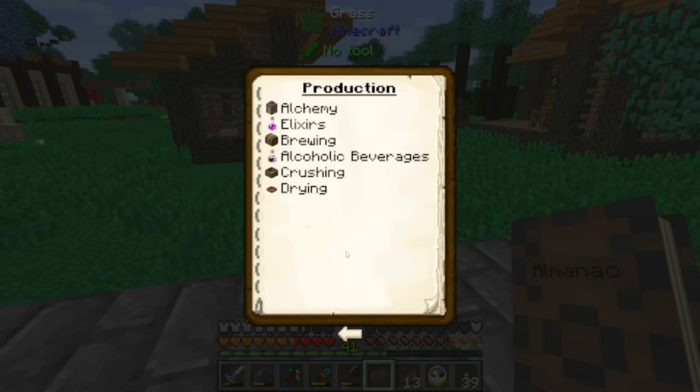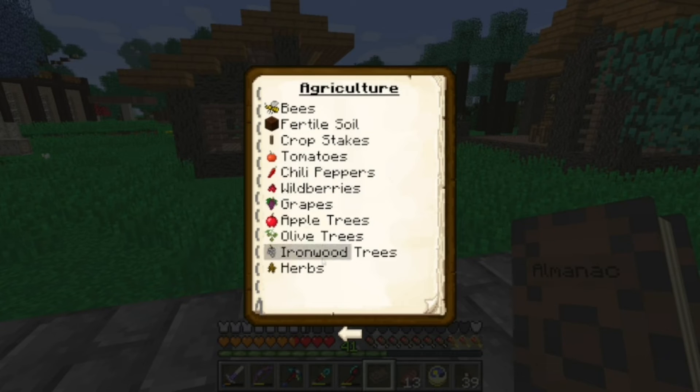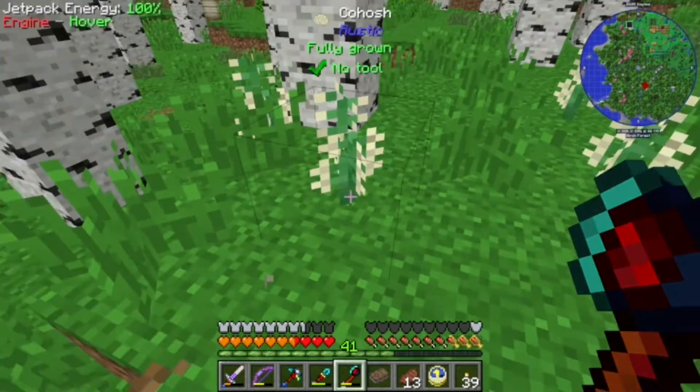If we look in here — not there, but maybe agriculture? Herbs — it'll tell you where to find them. Like chamomile, we can find it in plains, forest, and swamp. Oh no, that's cohosh — that's something different. We'll need cohosh too, I'm sure.